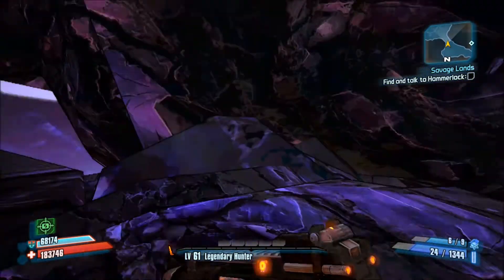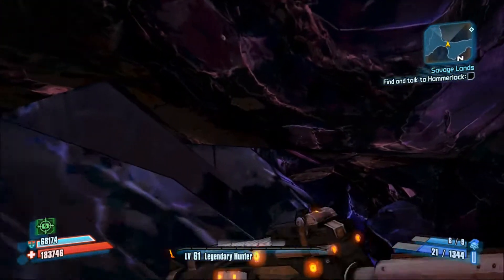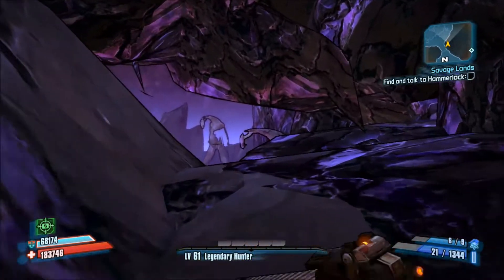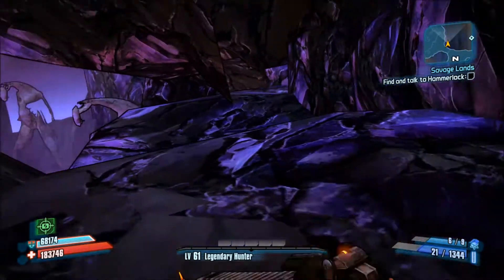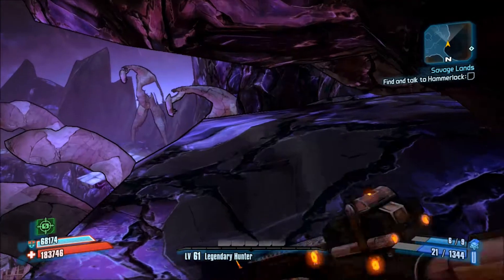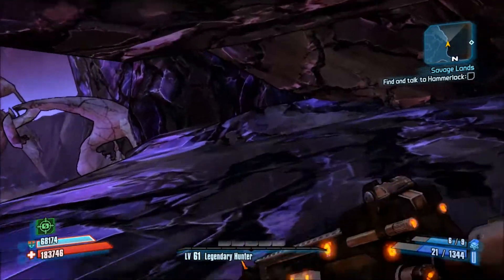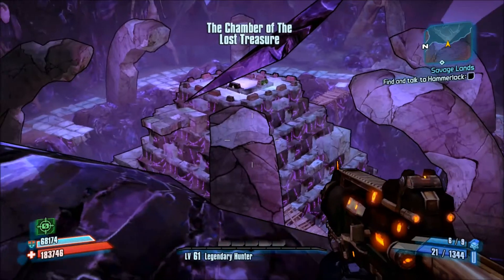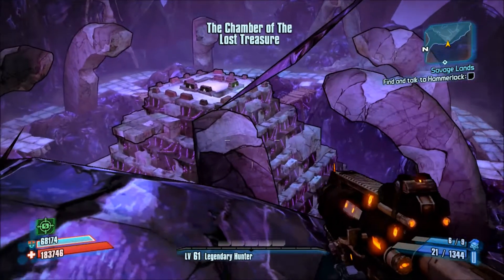You're gonna run through this wall right here. Make sure you stay to the right at that little peak right there or it'll get ugly. Just kinda run through here, hop over. And here is the treasure room. I suggest going the way I'm going — it'll help you get up faster and let you skip a few of the climbs on the way up.